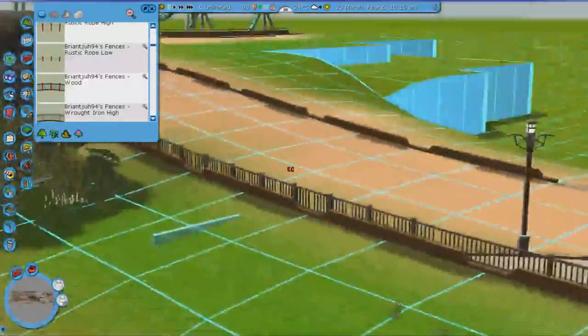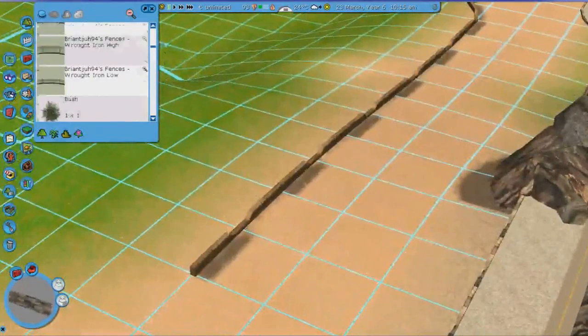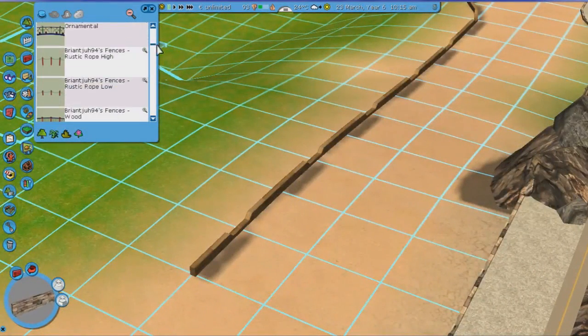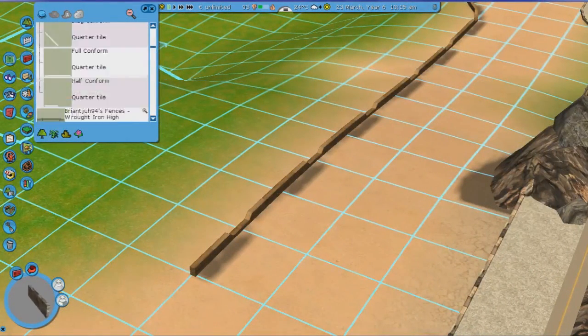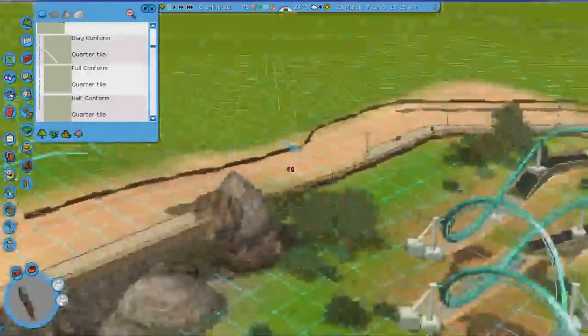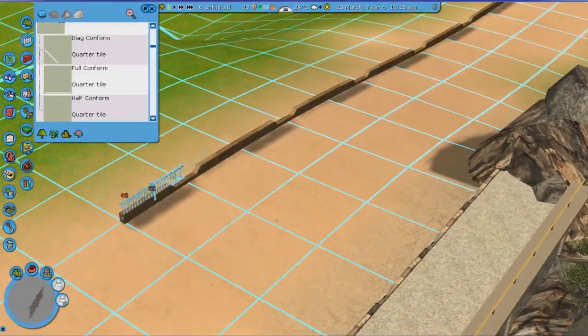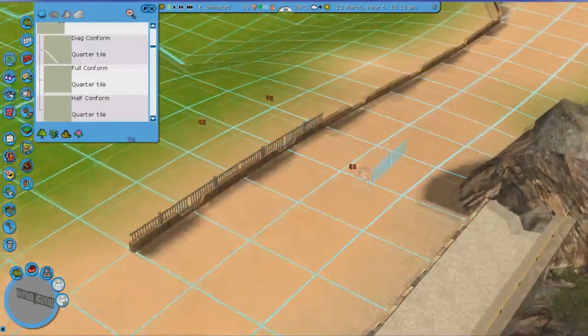Speaking of fences, I don't really know exactly what to use. I think I'm just going to go with branches again. Yeah, I don't think there's anything better in here, so I'm just going to go with the wooden fences. They kind of worked in a sense. I only need conforming pieces for the straight parts, so regular ones should do for other sections.